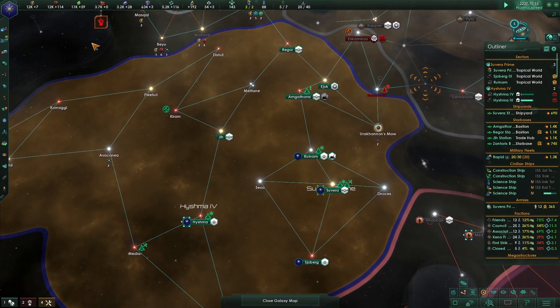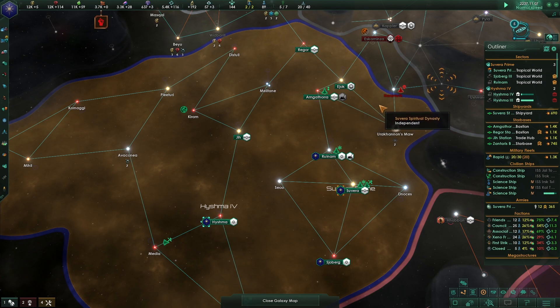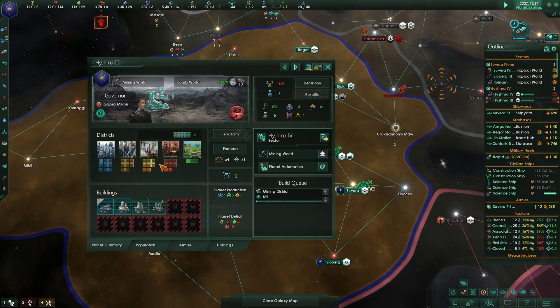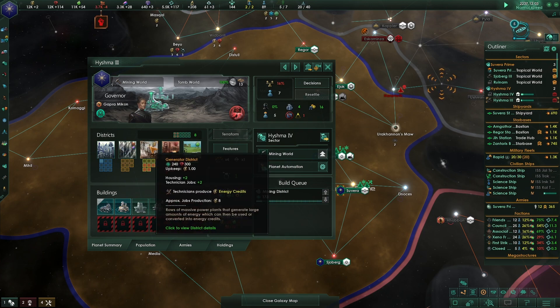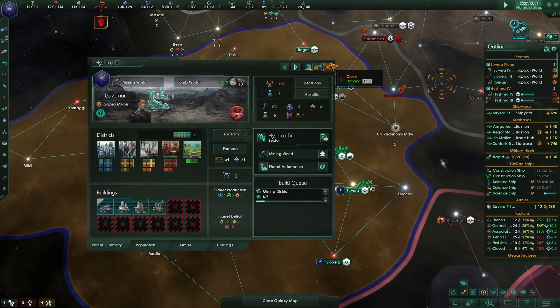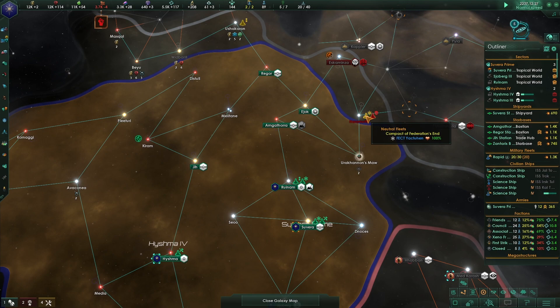We're at plus 7 minerals and will need to start selling some soon. I'd always rather have the minerals and sell them off even at a loss - because there are times late in the game when you suddenly need a lot of minerals fast.